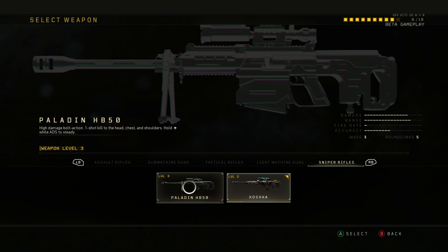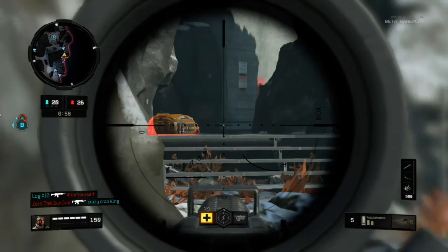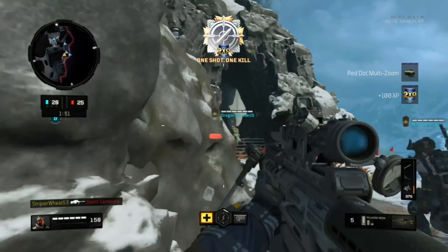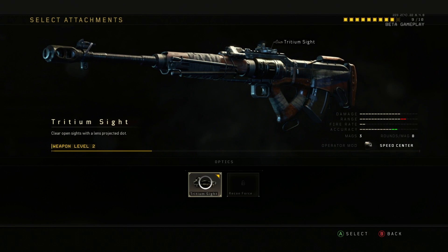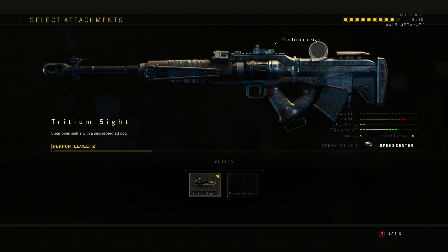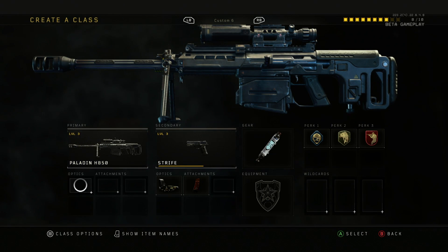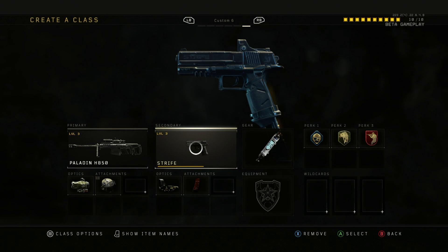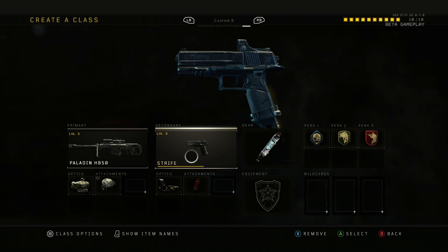I've been tinkering with sniper rifles. They're definitely difficult to use, but when you land a good shot it is richly rewarding. They have a simple iron-style sight option which was kind of fun, but I'm sticking with a light scope and high caliber rounds for extra damage. I also swap to a pistol with an extended mag as a secondary — it's actually really helpful instead of running a shotgun.